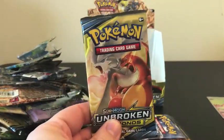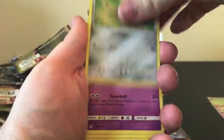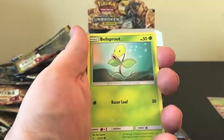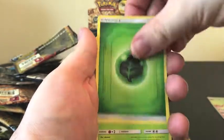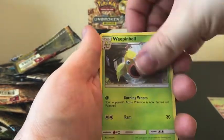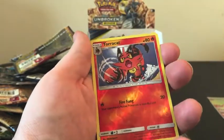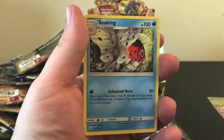Alrighty, Charizard, give us some luck. We start off with an Alolan Diglett, Zubat, Jigglypuff, Bellsprout, Diglett, Fairy Energy, Weepinbell, Surprise Box, Torracat, Reverse Holo of Torracat, and our Rare is a regular Rare Seismitoad.